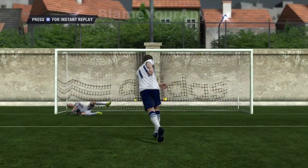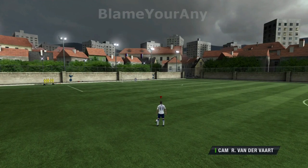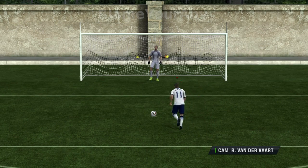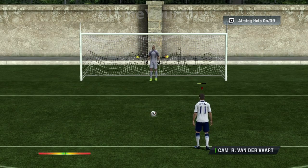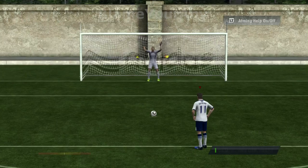You're putting the penalty into what can perhaps be described as a secret area of the goal. So what exactly am I talking about? Well, let's quickly review penalties. When taking a penalty, you can put the ball into three general areas of the goal: the right, the left, and straight down the middle.